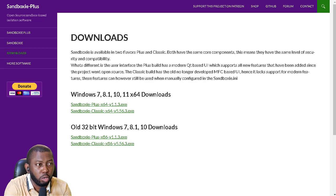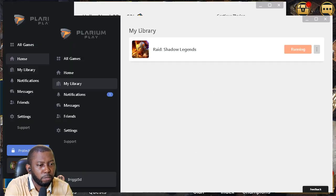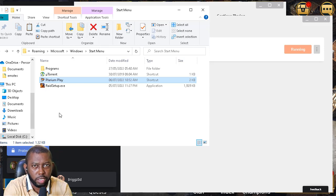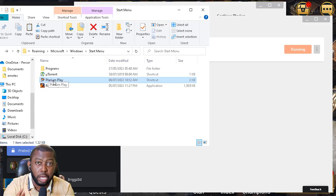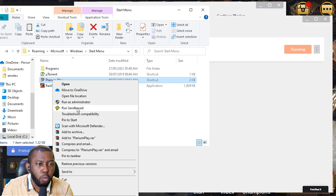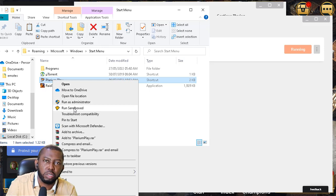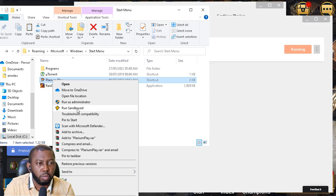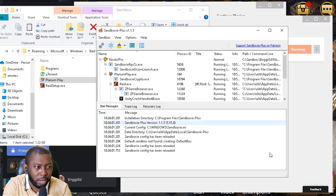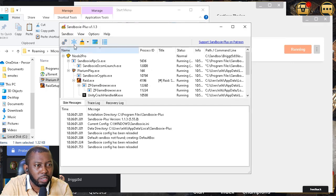After installing Sandboxie, you don't have to do much — it takes over by itself. I currently have a folder open with the software I want to run. If Plarium Play for my main account is already open, don't double-click the installer, because that will open your main account. Instead, right-click and choose 'Run with Sandboxie' — that's the option that makes this possible. Once you run the software with Sandboxie, it will open a different instance. It will pop up a box asking which sandbox you want to run it in. Sandboxie lives in your system tray in the bottom corner.